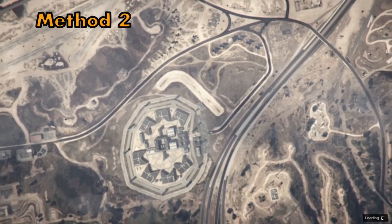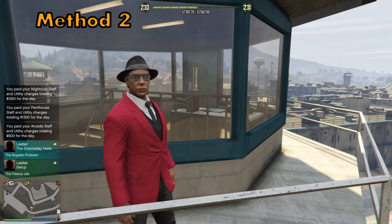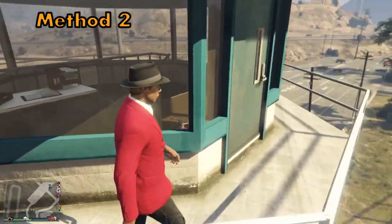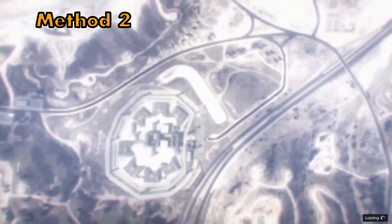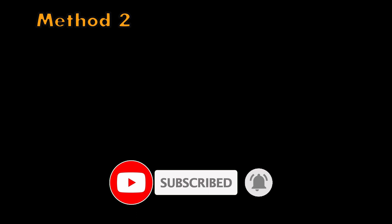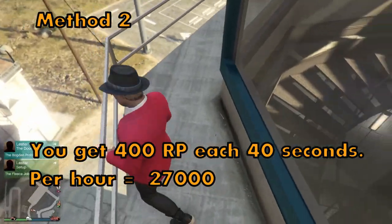These two methods are very similar — the first one requires an MOC and is quite a bit faster. This second one does not require anything at all, so beginners can do it. If you have time to play, this will definitely help you rank up fast. If you're more advanced, I recommend the MOC method instead. In about 30 to 40 seconds you get 400 RP every time — a similar payout to the previous method, just a bit lower because it takes slightly more time.